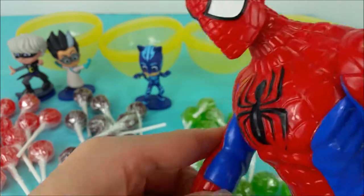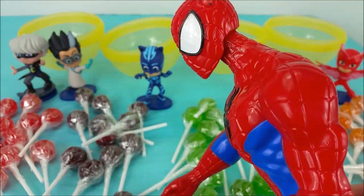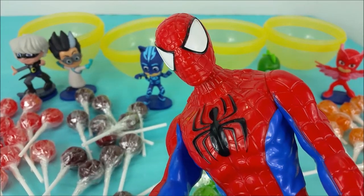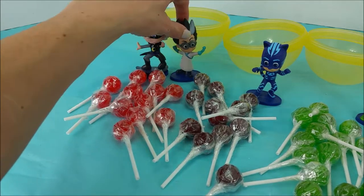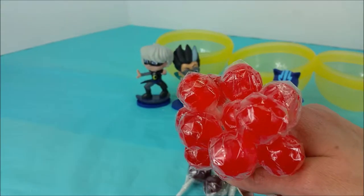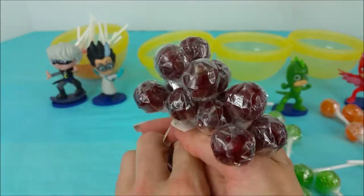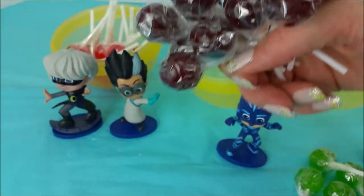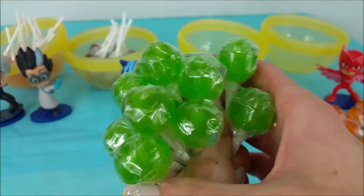Alright kids, now that we're done opening all the giant lollipops, we're going to count each one and see how many are in each color group. First we'll go to Luna Girl and Romeo's red lollipops — there are 12 red lollipops. Catboy, how many purple ones? There are 12 purple ones as well — red and purple are tied! Okay Gekko, let's get started with your green ones — 16 green lollies!